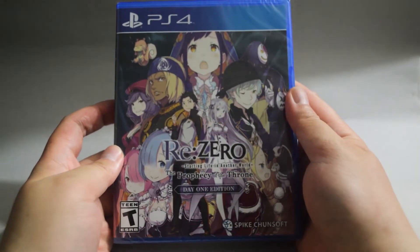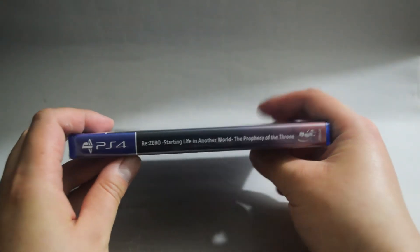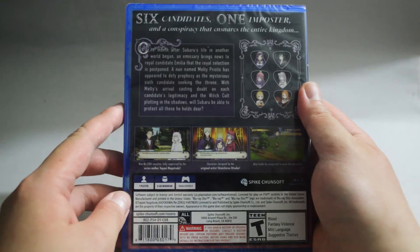Now let's check the game. It has the same cover — Day 1 Edition. Let's look at the side quickly, and let's look at the back. It's exactly the same thing, so I'm not going to read it again. Let's just open it to see what we have inside.